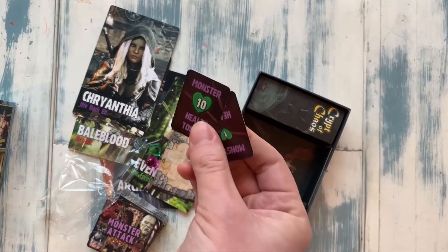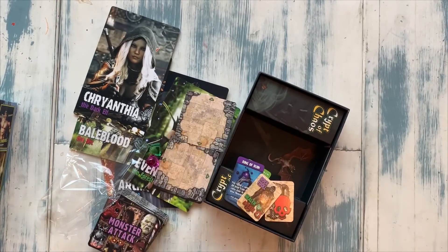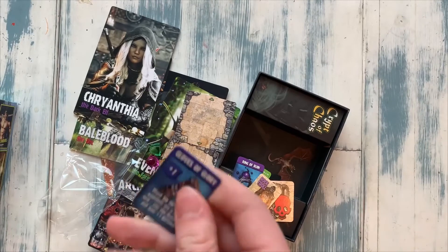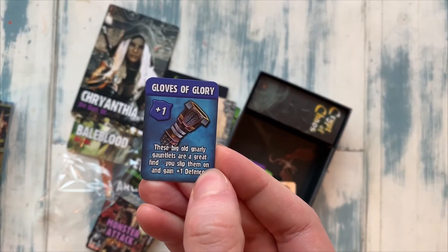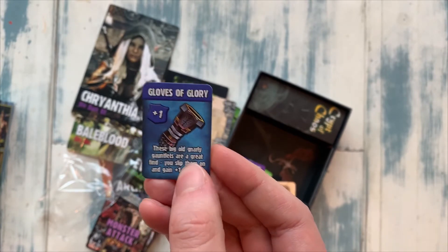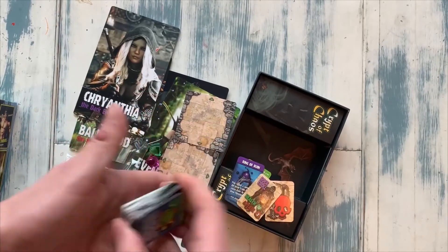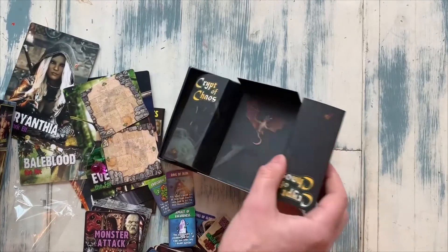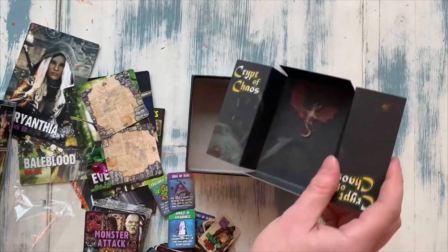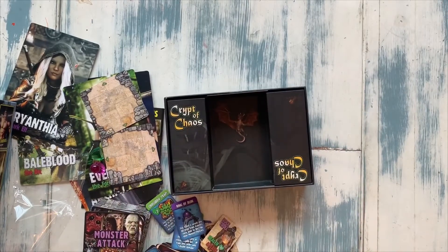You've also got some health tokens, which are represented by cards. So there are no physical tokens in this game — this is all handled by card play, which is good. The Gloves of Glory: these big gnarly gauntlets are a great find; you slip them on and gain plus one defense. You're going to have a ton of these things in this deck of cards. And that is everything inside Crypt of Chaos.